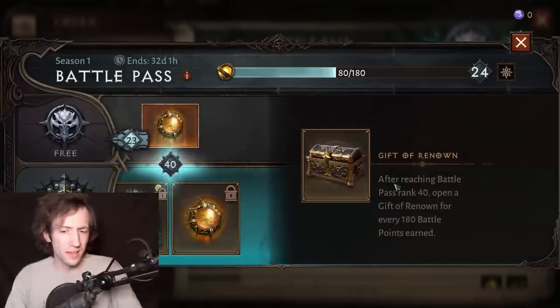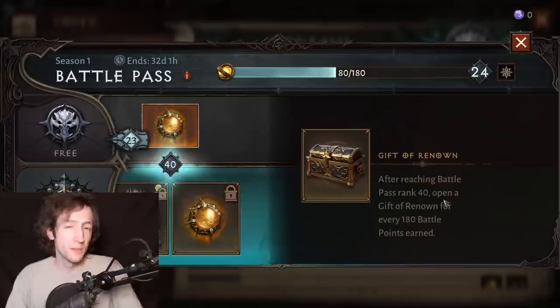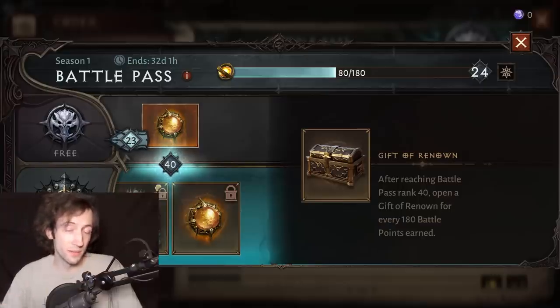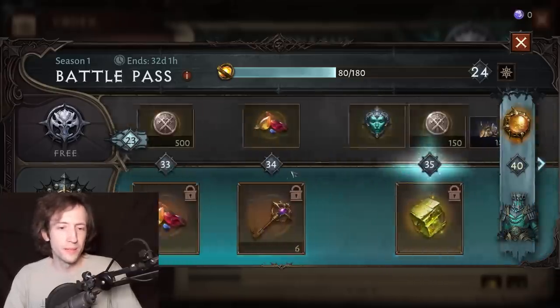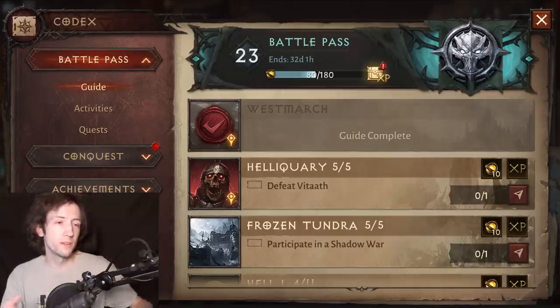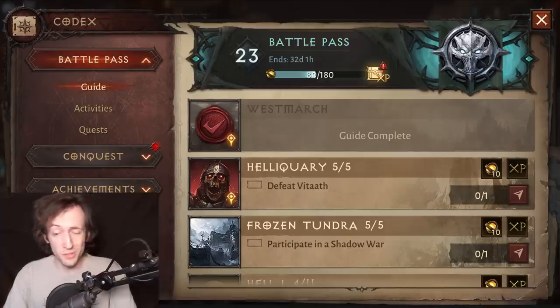After rank 40 you only get the extra gift of renown, which has a few rifts and some scrap materials — it's not really that crazy. That is kind of an infinite bonus reward for getting battle points, but you really just want to reach rank 40 and the rest doesn't matter much. The battle pass is really just the beginning anyway. While you care about it a lot during the campaign to level up and get through the game quickly so you can start the endgame, you don't really care all that much about it once you've gathered the most important rewards and you're just accumulating points on the side.